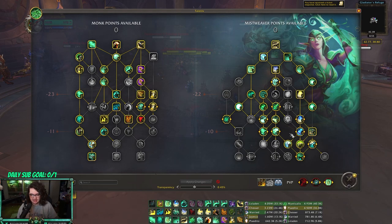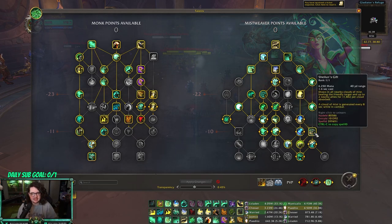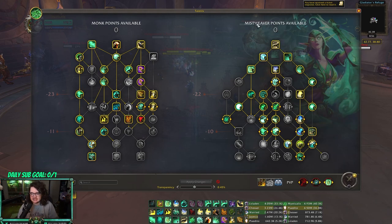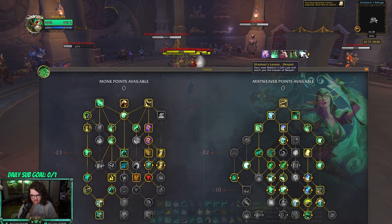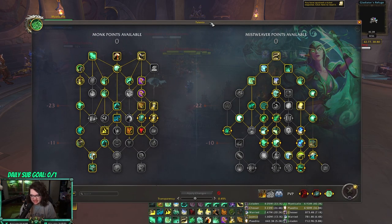You get a lot of value out of Misty Peaks and Yulon because your haste is so high your HoTs are going to be ticking faster. When you proc Misty Peaks it's going to be really good. You also run Shalun's Gift — it's really good in solo shuffle when you combine it with Sheilun's Lessons. Now that you can see which buff you're going to be getting, you can plan ahead.